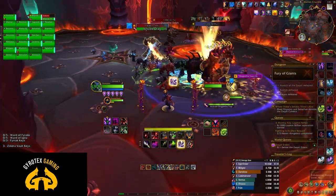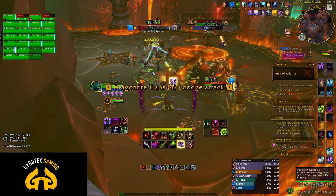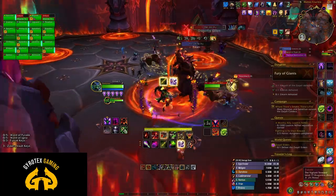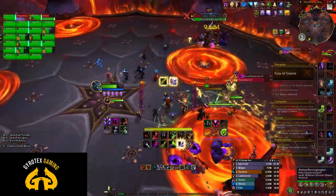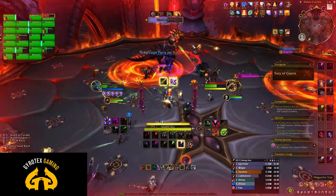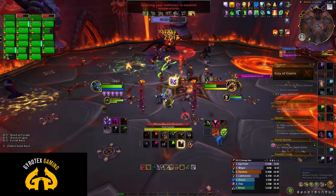Welcome to my quick and dirty Aberrus the Shadowed Crucible LFR Wing 2 guide, where I will tell you the basics that you need to know about the three boss encounters of this wing: Assault of the Zakali, Elder Rashok, and Zkarn. This is a TLDR guide that is not pretending to be complete or extensive — it is just a quick survival guide for casuals. Let's begin.